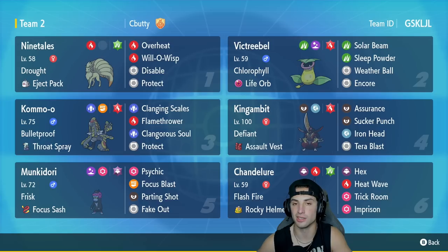In our final slot we got Chandelure, and I'm absolutely loving this moveset. It's got Hex, Heat Wave, Trick Room, and Imprison — big-time plays. We can use Trick Room and Imprison to stop trick room, which is one of the best ways to stop it in the meta right now. Chandelure also has Flash Fire as its ability and holds the Rocky Helmet for chip damage against physical attackers.